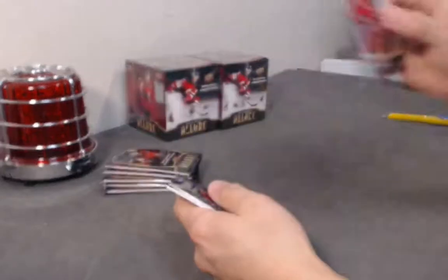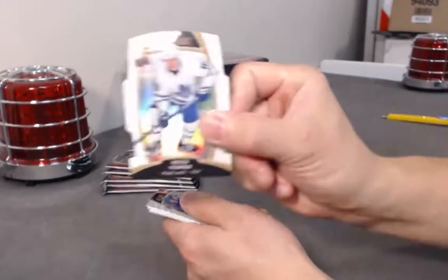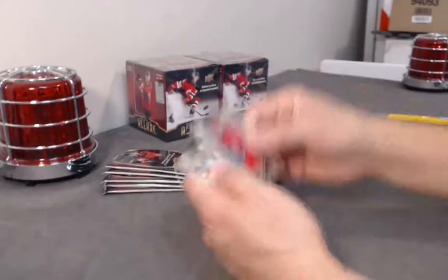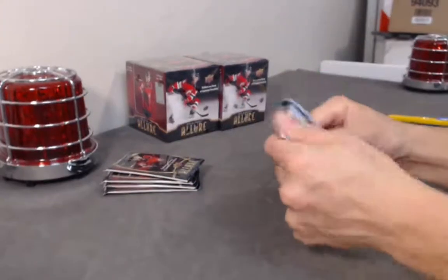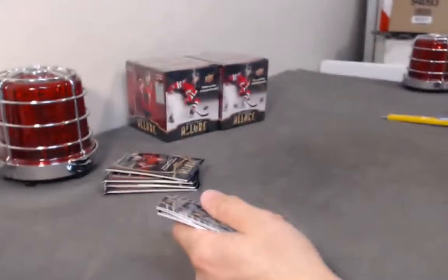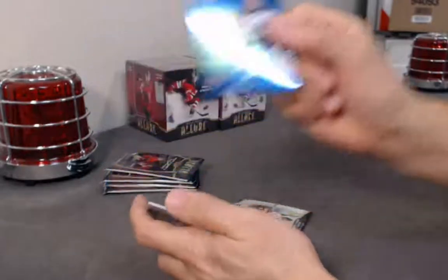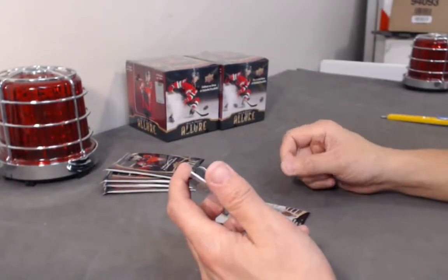Phillip Zadina base rookie. Paling top 50. Mitchell Marner white rainbow. Zach McEwen base rookie. Frederick base rookie. What do we have? Rasmus Dahlin Winter Storm Warning. Red Rainbow auto rookie — Max Varadu out of 349.